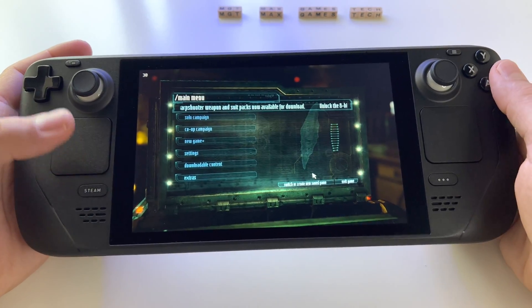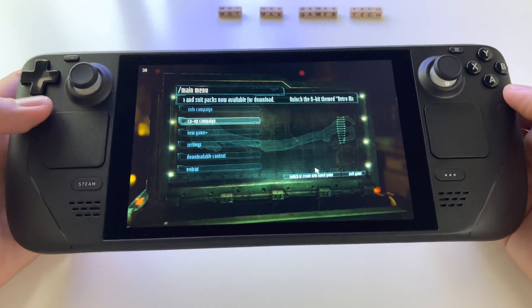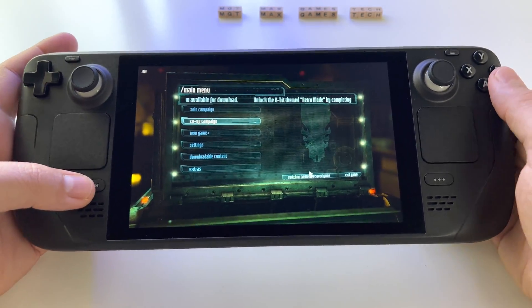Let's say that you want to exit a game very fast and you don't want to press exit to desktop through the menus. Well, you can force close that game here on Steam Deck.